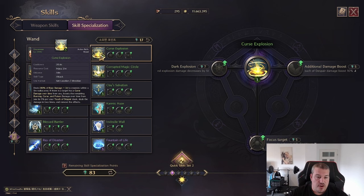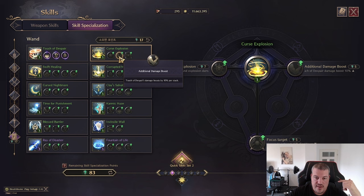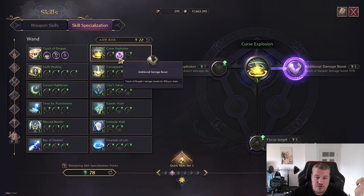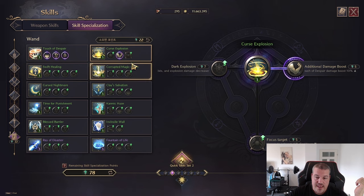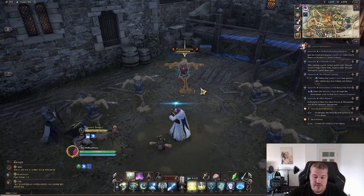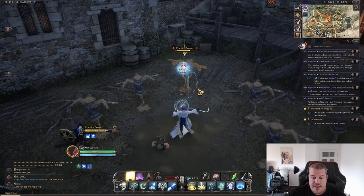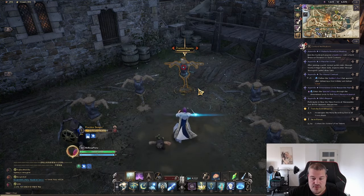Next up we have Cursed Explosion. By stacking your Touch of Despair, once you use Cursed Explosion you can make it all deal damage right now. You can also make it so the damage over time is kept but Cursed Explosion then has 50% less damage — so overall this is higher DPS but less burst. You can increase it to 10% per stack instead of 5%, and you can make it a single-target skill instead of an AOE skill. In a mass PvP context you use the AOE version; in a 1v1 context you use the single-target version, which gives 6% lower cooldown.